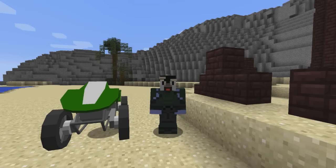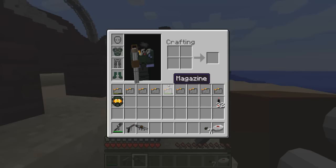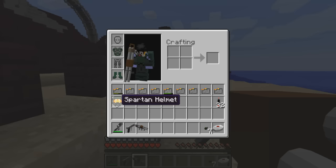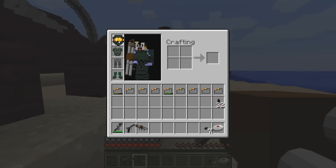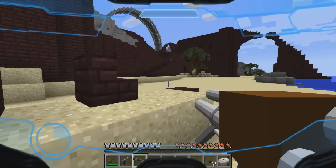Hey, what's up there Atlanteans? Cody here and welcome back to a brand new video. This is the Halo Craft Mod Showcase, guys, and I have myself a mission. I have some elites that have taken over my base here at Last Resort and I got myself my Spartan helmet. We gotta put it on to be able to fight these elites.